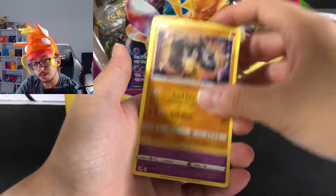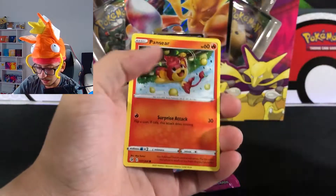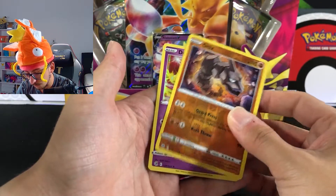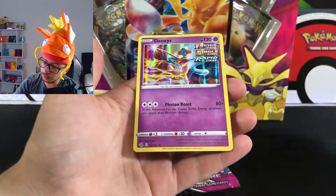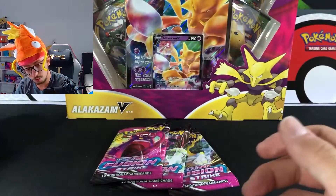All we got: Energy, Spongy Gloom, Beedrill, Simisear, Snubbull, Jigglypuff, Durant. Reverse on it, and the rare is a hollow. No hits so far — let's go to the second pack.